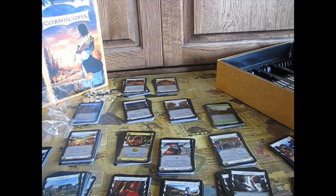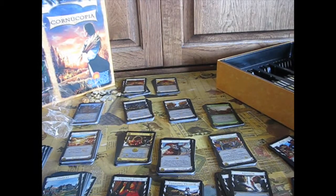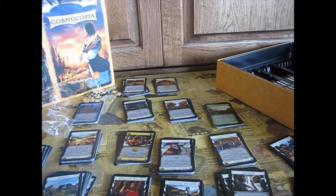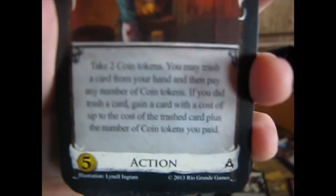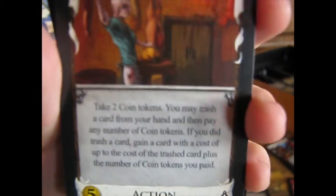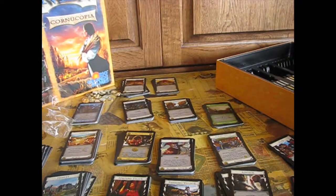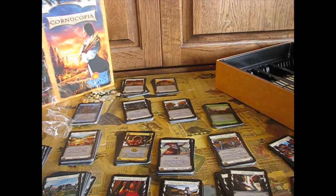Butcher: take two coin tokens. You may trash a card from your hand; if you do, you may pay any number of coin tokens and gain a card costing up to the cost of the trashed card plus the number of coin tokens you paid. That's okay — it's a good card mechanically, but I don't like trashing stuff so it's not my card.